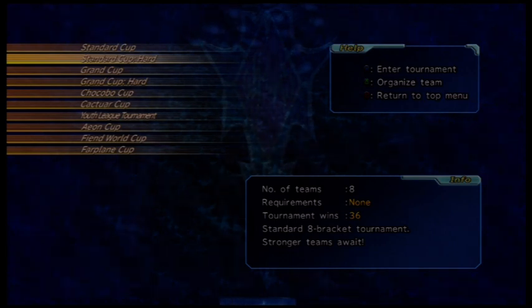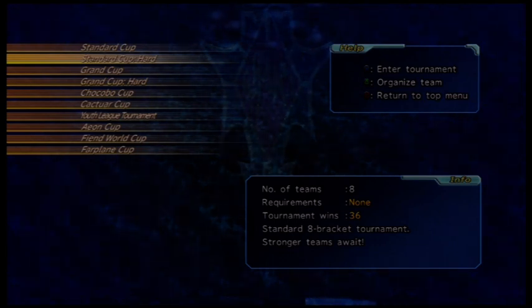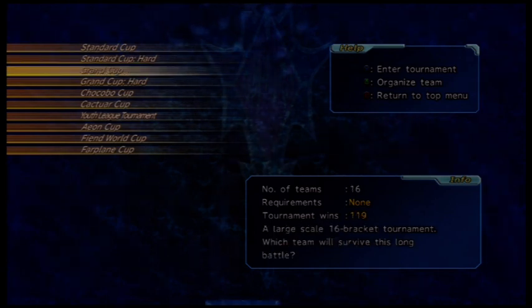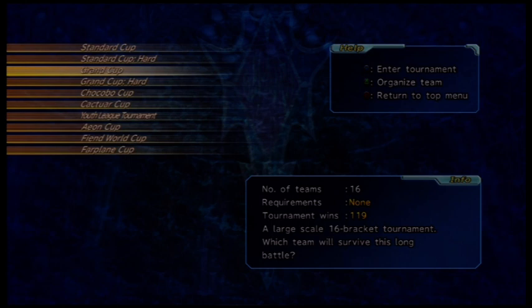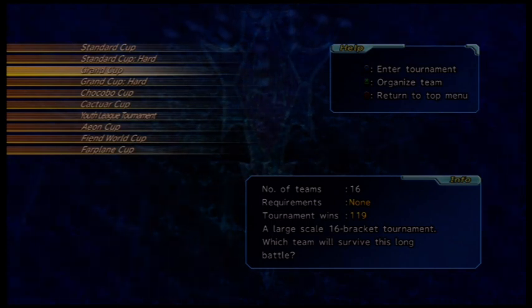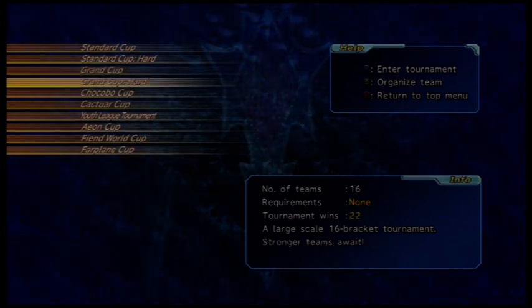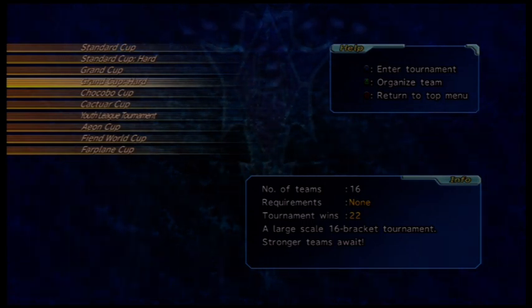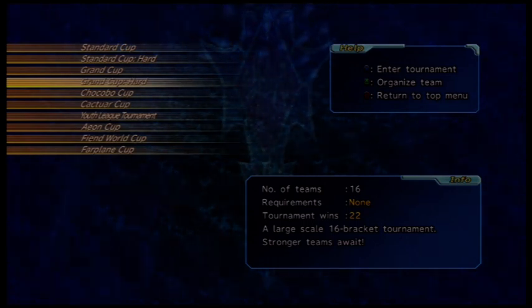Keep in mind that this level information is what I've heard — I could be wrong, I haven't tested it yet. Grand Cup is unlocked by beating Standard Cup Hard, and it will give you the fiend tale bonus up to level 39. Grand Cup Hard is unlocked after winning the Grand Cup three times, and you'll gain fiend tale bonus up to level 59.